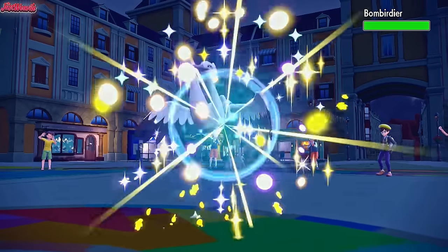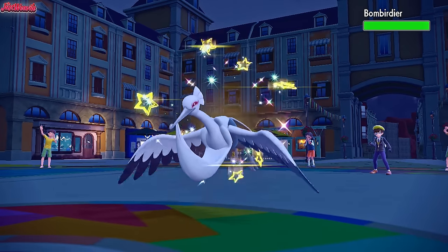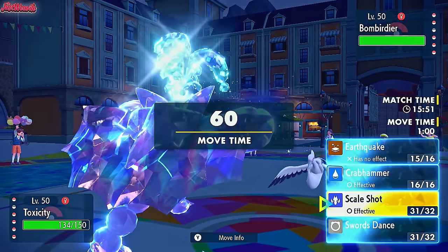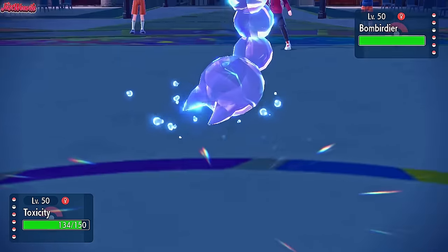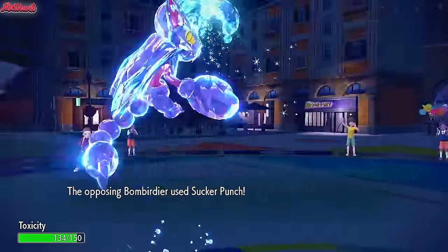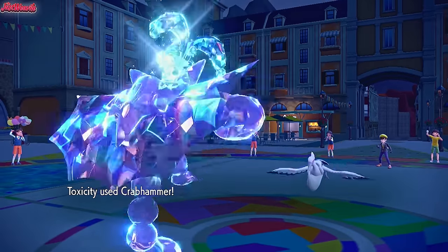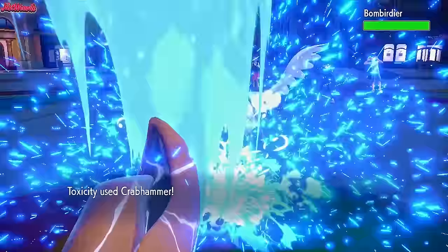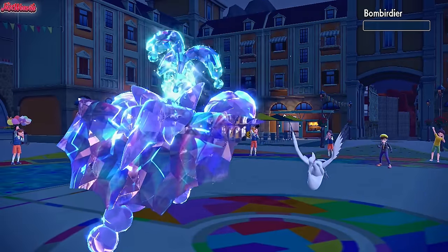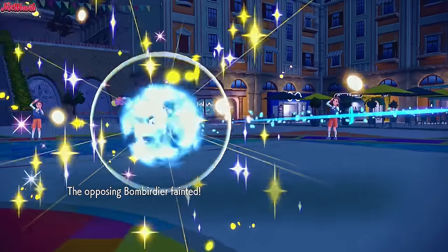Bombardier comes in — looking amazing, nice and shiny. We're probably going to get hit by a big Sucker Punch here, so I'm going for a Crabhammer. They go for a Sucker Punch, which is going to sting — not really, actually, it did nothing. We have no defensive investment either, which is crazy. Crabhammer comes through and takes out Bombardier in one clean hit — that's amazing. Bombardier goes down.